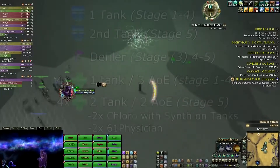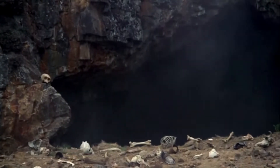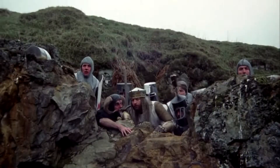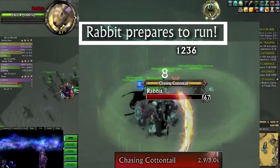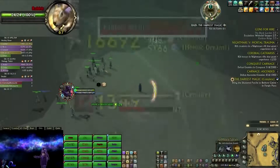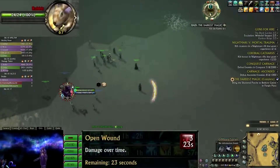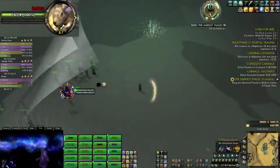Stage one: in this stage you will have to kill this rabbit. He will cast 'Chasing Cottontail' — this will spawn a green AOE around the rabbit and you will need to follow him while staying inside the green AOE for protection. He will cast 'Rabbit's Wrath,' which is a yellow bubble around the rabbit — you will need to get out of that as it is a one shot. He will apply a dot on the tank called 'Open Wound' and he will be immune to taunts at random moments, so make sure your tank keeps aggro.